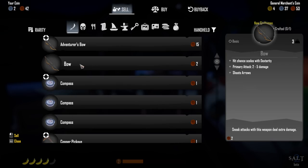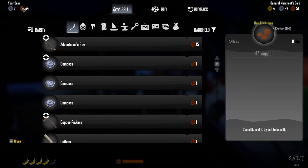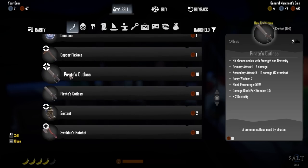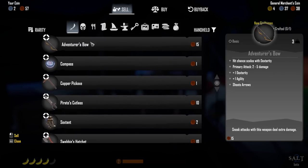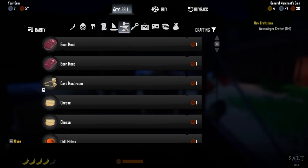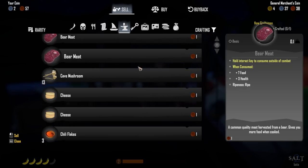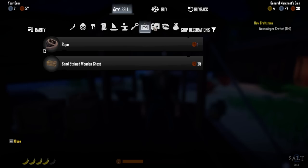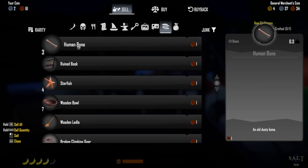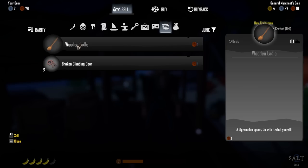I'm going to sell the regular bow and keep an eye on my copper, since I'm thinking every 100 copper is one silver but I'm not sure. I'll sell the extra compass, sell the extra pirate's cutlass, and that's it for weapons. I'm not going to sell any food because you don't get much for it and it's important. This junk stuff is simply junk — just sell it. Sell all — there we go.